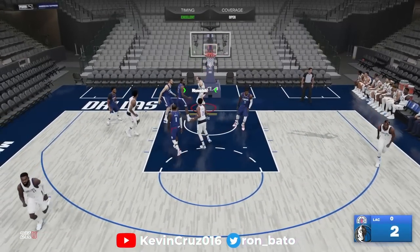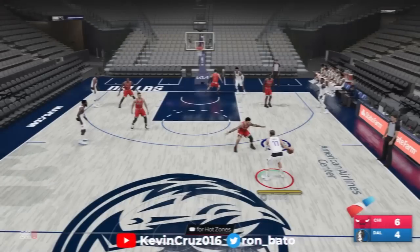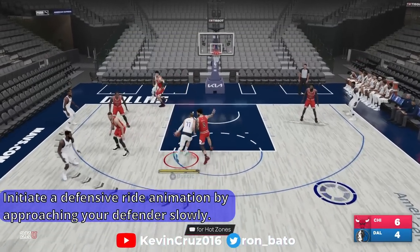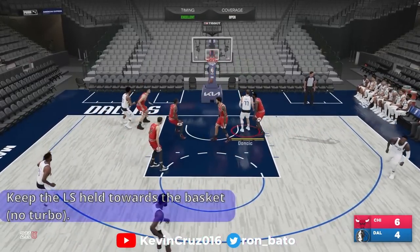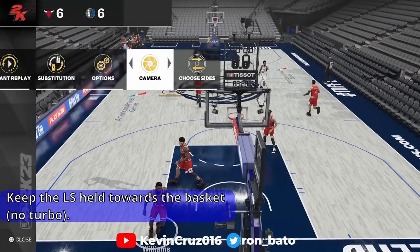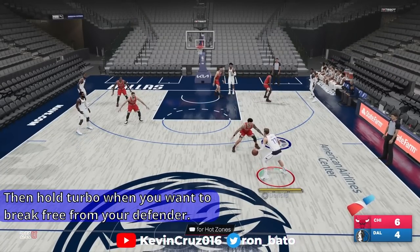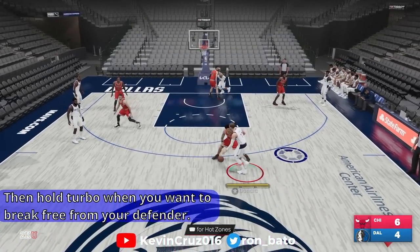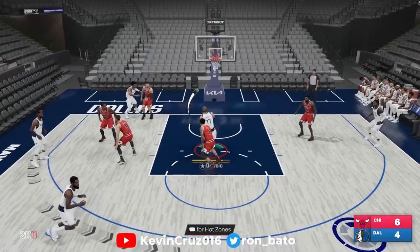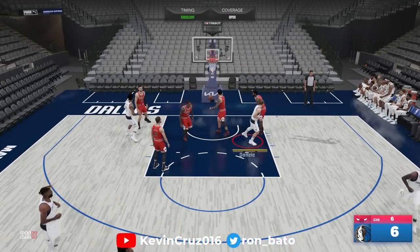The setup is very simple: you want to initiate a ride animation between you and your defender, but in this case it's actually you who's controlling the physicality and setting a contact trap against your defender. As you initiate that ride animation, point the left stick towards the basket so you're still driving, but do not hold turbo just yet. Here you can see I initiate a ride animation — we get that contact animation between Luka and Lonzo Ball — and then hold turbo at the right time to experience a burst of speed that breaks you free from that ride animation.